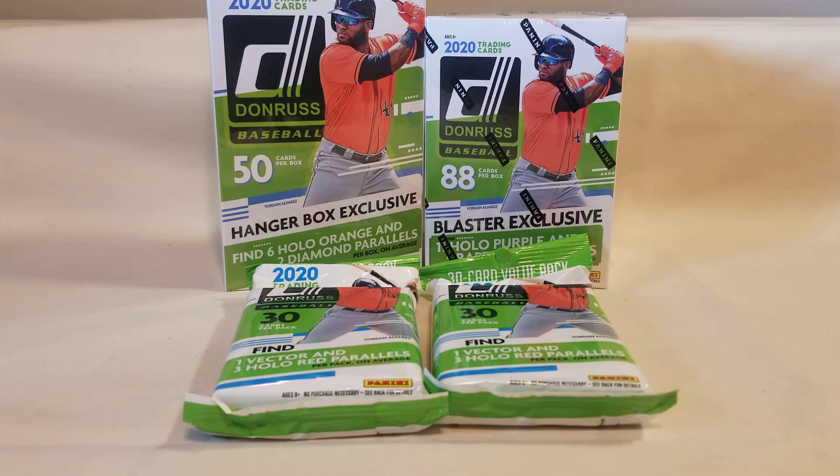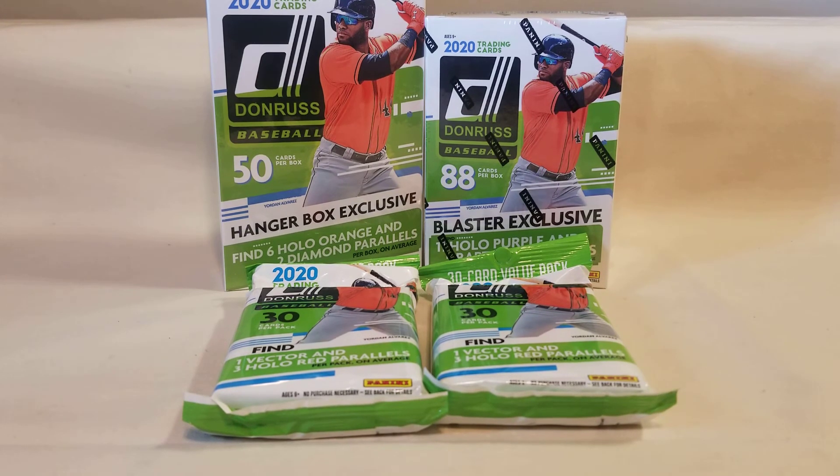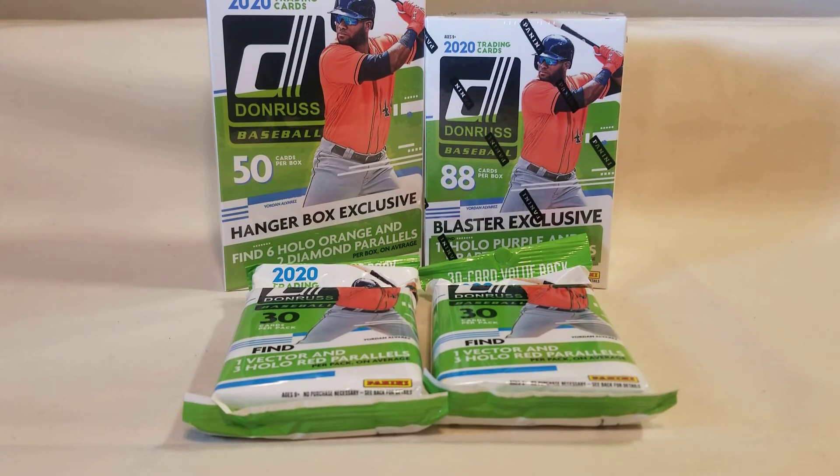We generally all know the jumbo packs are generally the best value — they run about $5.48 at Walmart, 30 cards per pack, comes out to about 18 cents a card. The hanger box is the next best value — you get 50 cards at a price of $10.98, which comes out to about 21 cents per card. Then the blaster box is $10.98, you get 88 cards, comes out to about 22 cents a card.